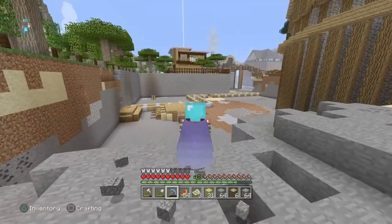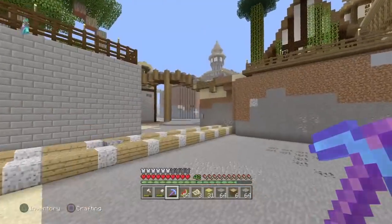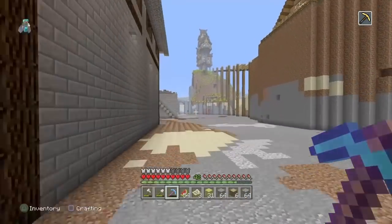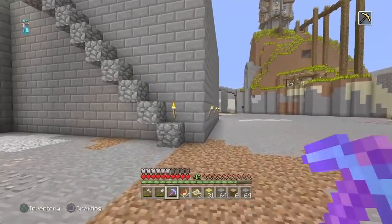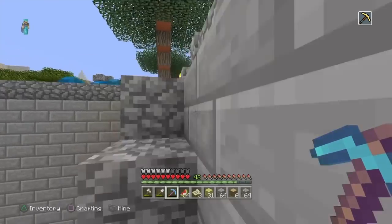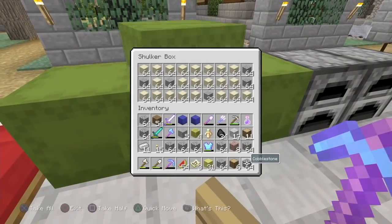Let's jump right into the video. You probably have a world you've been on for a very long time that you really enjoy — like my world, Woodbury — but sadly you don't have a bamboo forest. You've looked all over, gone thousands of blocks, and found nothing. No bamboo forest, no pandas.